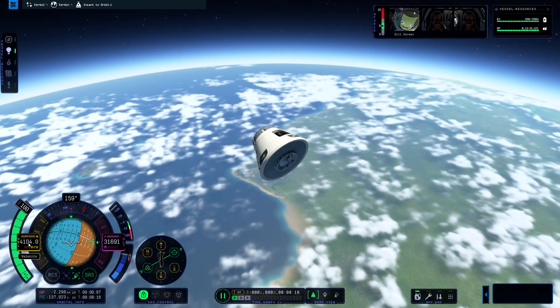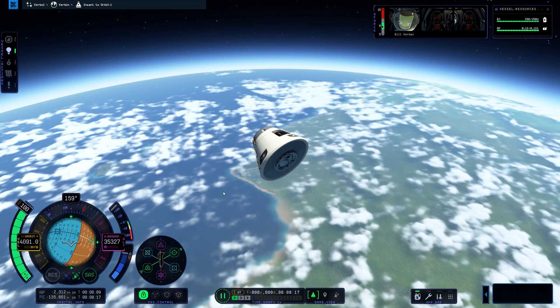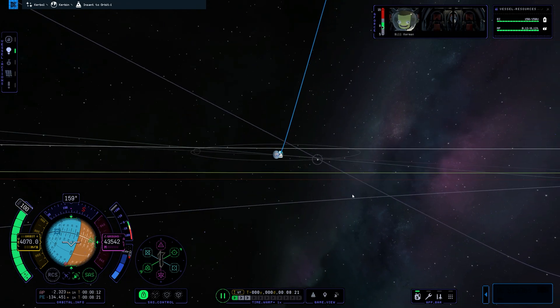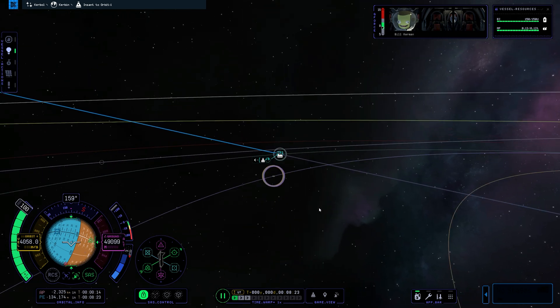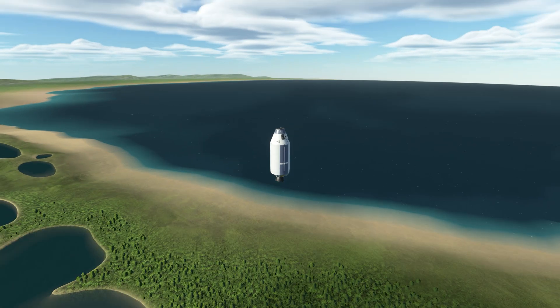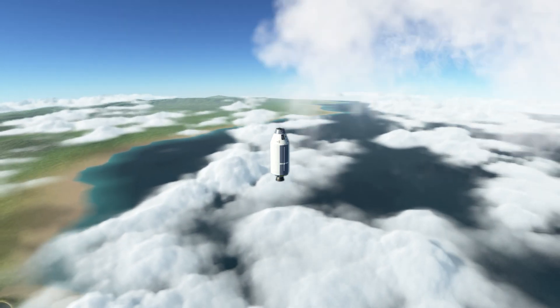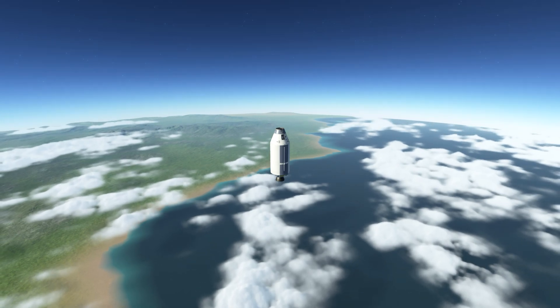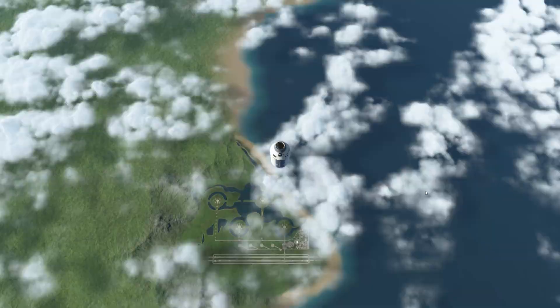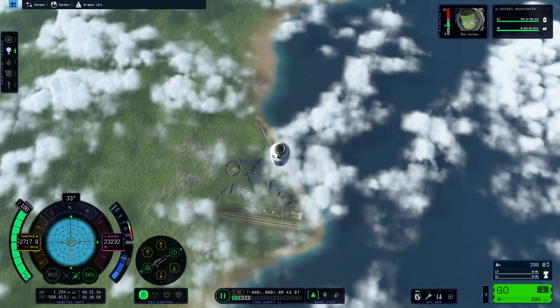4,000 meters per second. So the Gs kind of vary, so it's a little bit inconsistent, especially with larger fuel tanks. If you use small fuel tanks like these here, sometimes you can actually keep the first stage — or the last stage I guess.